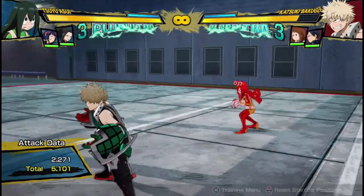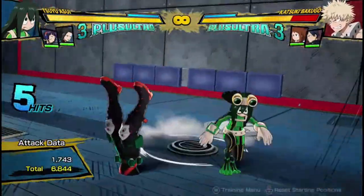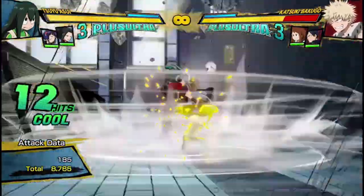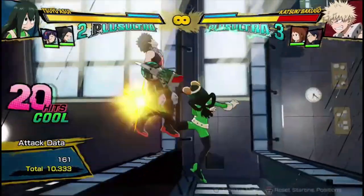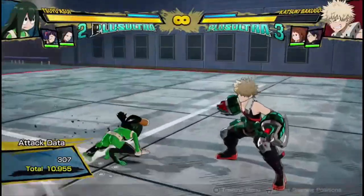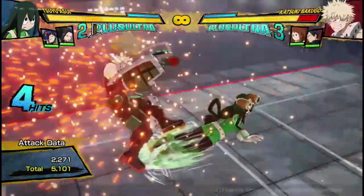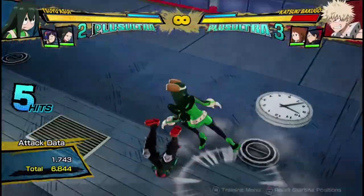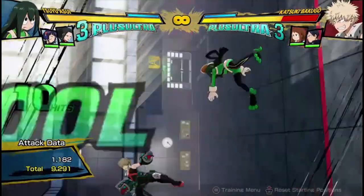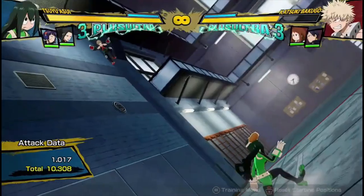If you're facing a wall and you get a red attack, you can do a combo like this — cancel a bit earlier. But you get the point. Use the Quirk 1 to send them even further flying into the wall. 10,300 damage for zero dash cancels. It's pretty high damage if you ask me.